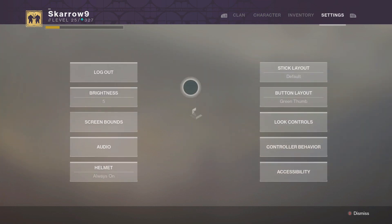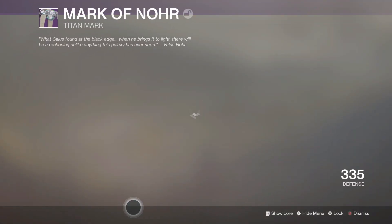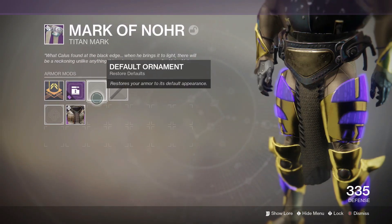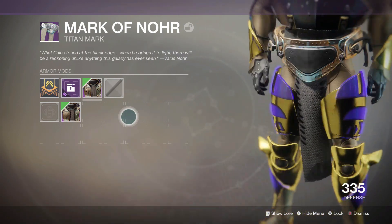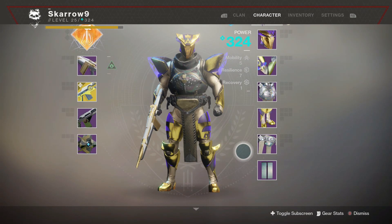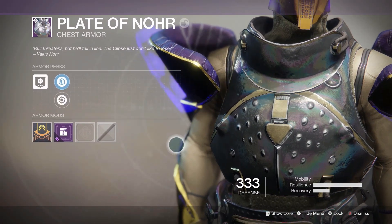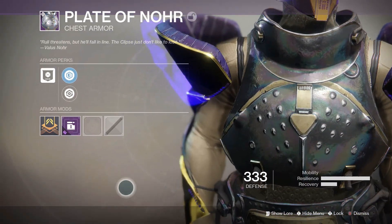I wouldn't recommend it over something like The Colony, but if you like grenade launchers and need a legendary choice, it's definitely a good weapon. On my titan I managed to get two pieces of loot: the chest piece and the mark. They look a lot better with ornaments, but as they are they're kind of bulky — not really muscular like regular titan armor. I do really like that it fits the theme of the raid though, looking more rugged, like something worn in the engine area of the Leviathan.